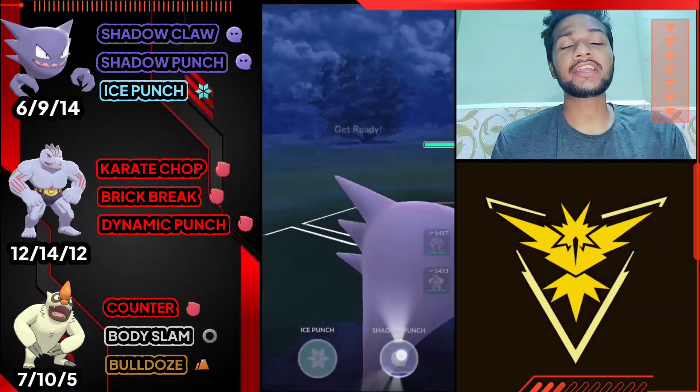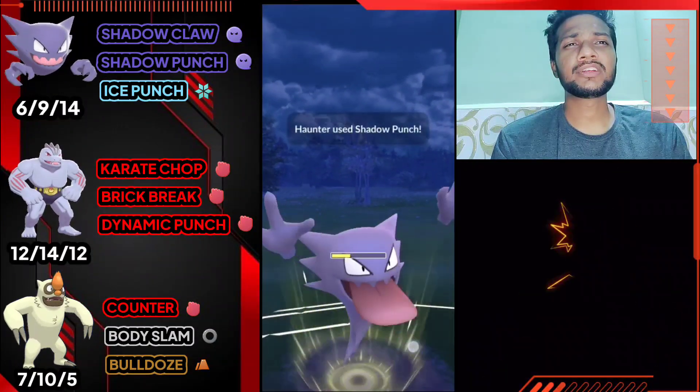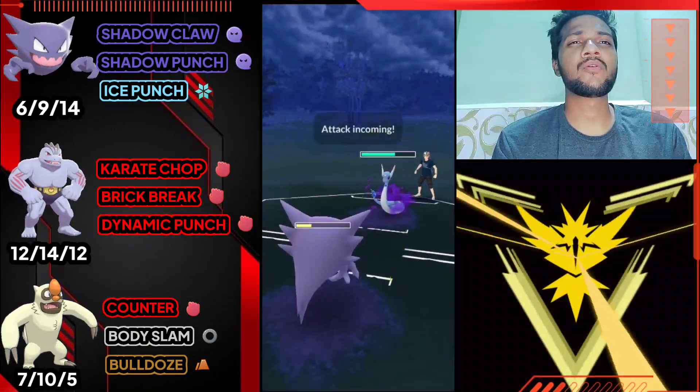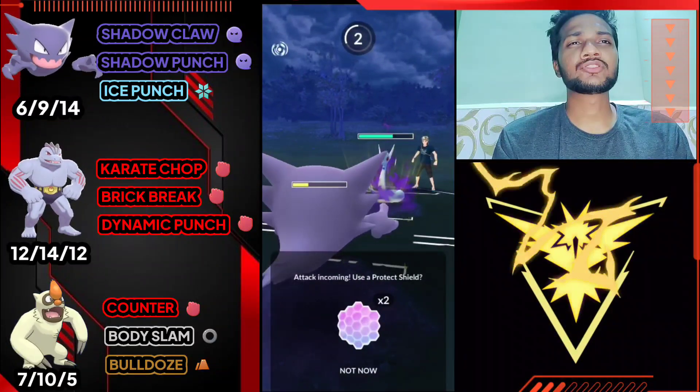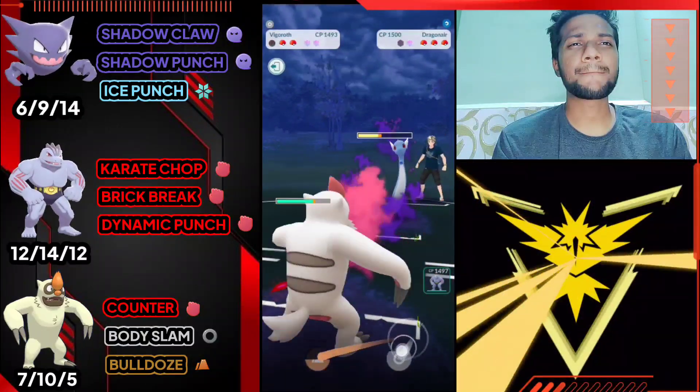Dragon Bite can take out 60% of my health, so let's use Shadow Punch immediately. The opponent just used the shield and farmed my whole Haunter health with Dragon Bite. I'm gonna let go of Haunter and bring out Vgrowth and give it one Body Slam.